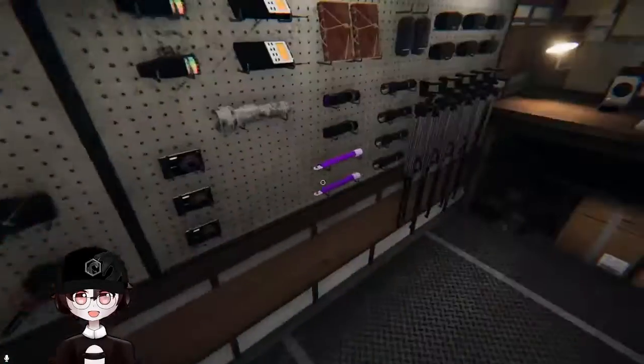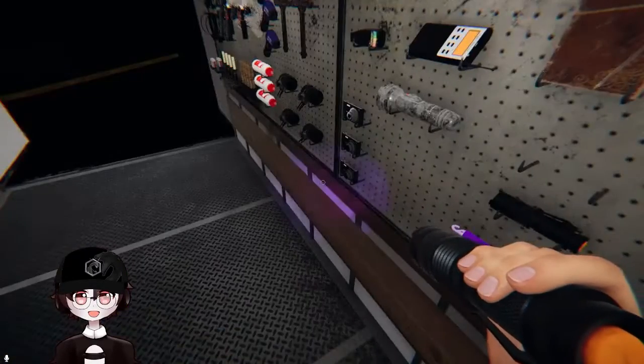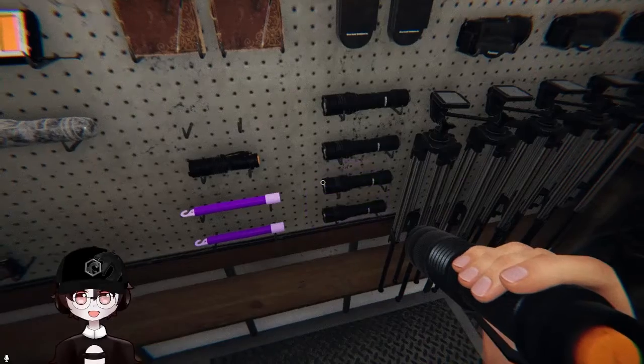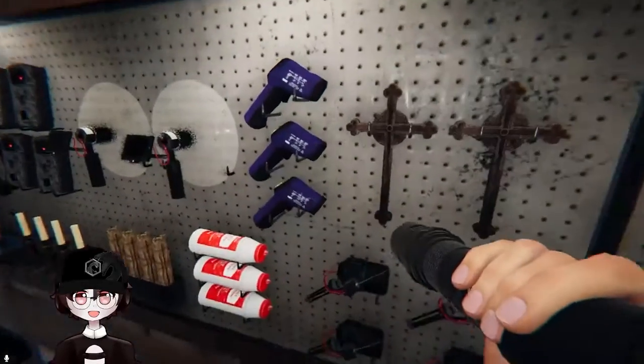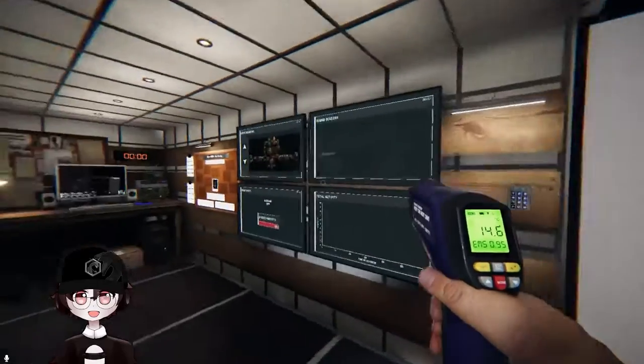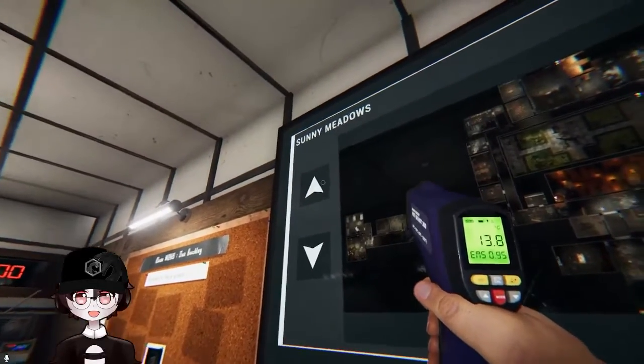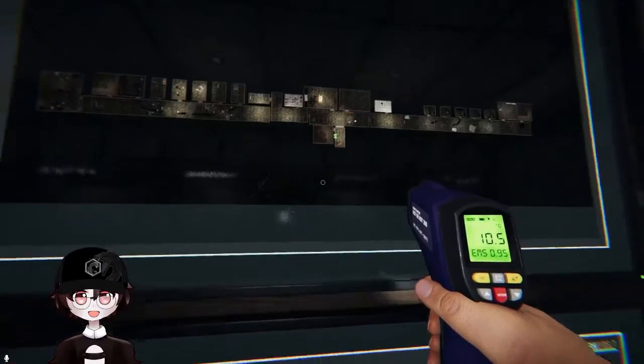So we are at the Sunnyside Meadows Mental Institution. Instead of a camera, I'm going to take a UV light, a strong flashlight, and a thermometer. The map up here — you can see it's two floors. There are 69 rooms on this map.